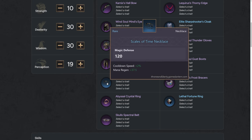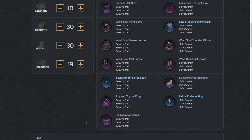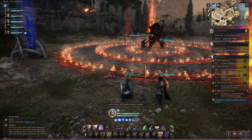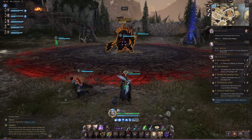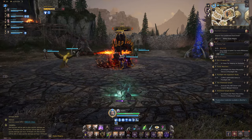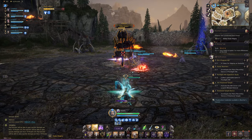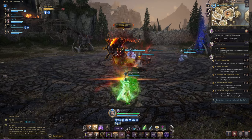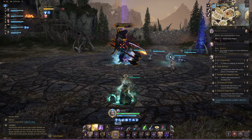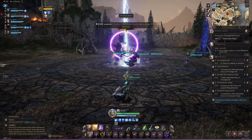Traits are the ultimate endgame min-max system that is very expensive and time consuming. I'll give you the 3 best-in-slot traits for each gear piece. The general idea in Throne and Liberty is that it is better to max out blue gear pieces with traits rather than transfer to purple. Blue traits are cheaper and easier to obtain, and having full traits on plus 9 gear pieces would generally be better than having no traits on plus 6 epic gear, so keep that in mind.